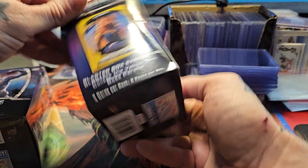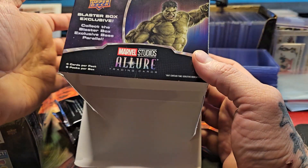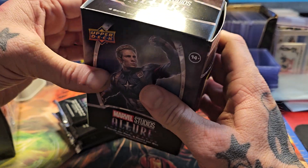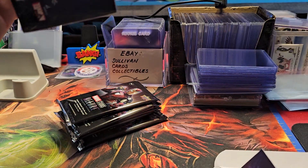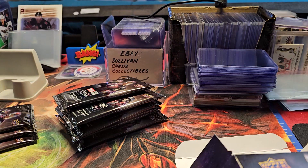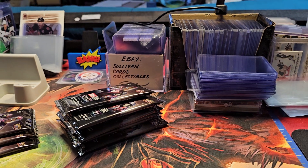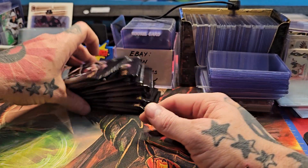I love Allure Hockey so I figured might as well. You get a blaster box exclusive — collect the yellow taxi base parallel. That's kind of what we're gonna get, one of those, which sounds pretty cool. Four cards per pack, five packs per box, so 20 cards total — about a buck a card on these guys.